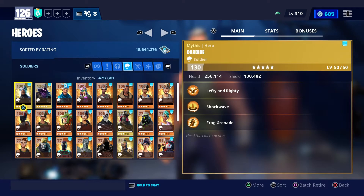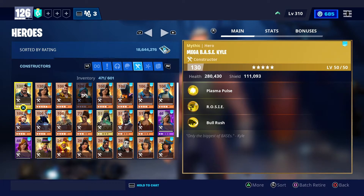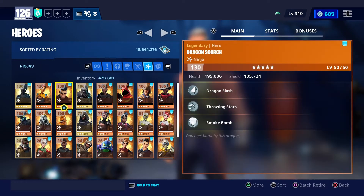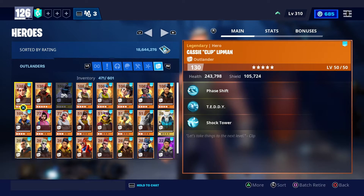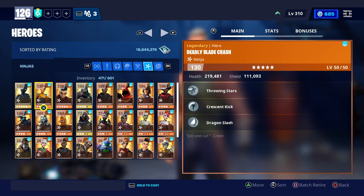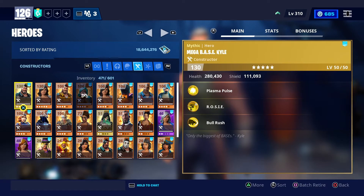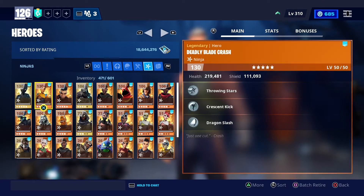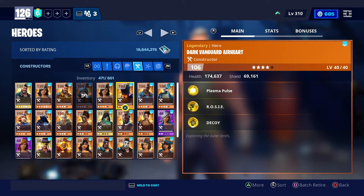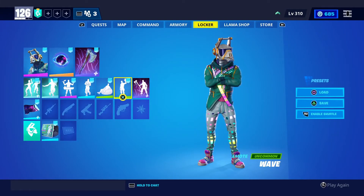That basically sums up all of the heroes. Soldiers are used for dealing damage. Constructors are used for building and constructing. Ninjas are based on crowd control. And Outlanders are mostly used for farming. Do be aware that each hero has a different set amount of health — Ninjas have the least, while Constructors have the highest. That's all you need to know about the heroes in Save the World. Let me know what you think are the best heroes, and have a good night!